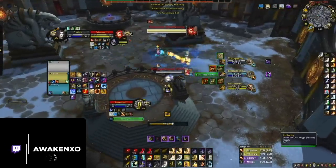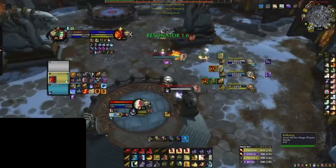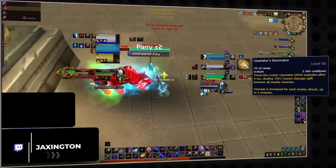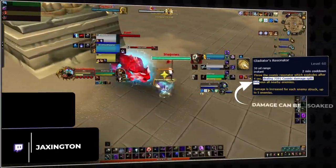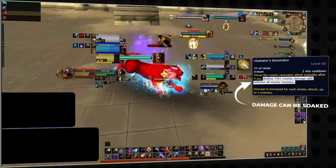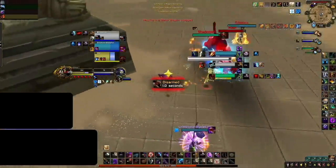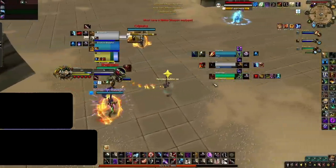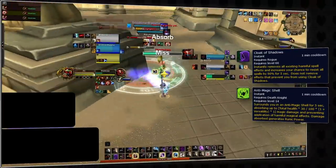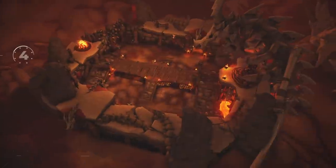Regardless of whether or not you are playing with the trinket, there are a few things you can actively do to mitigate its effect. Just like other select AOE spells, the damage is split between targets hit, meaning you and your team can help soak the damage for each other by moving into its radius before it explodes. On top of that, any mitigation effect will reduce its total damage. And since it deals cosmic spell damage — which includes holy, nature, shadow, and arcane spell schools — any spell damage immunities like Cloak of Shadows or Anti-Magic Shell can completely immune its damage.